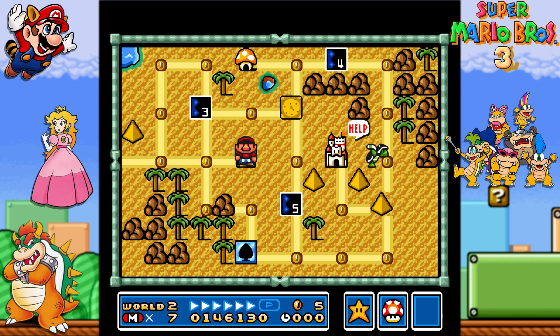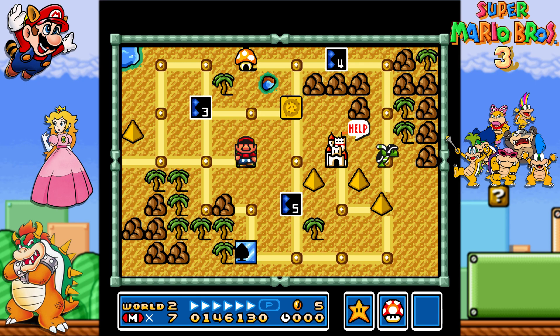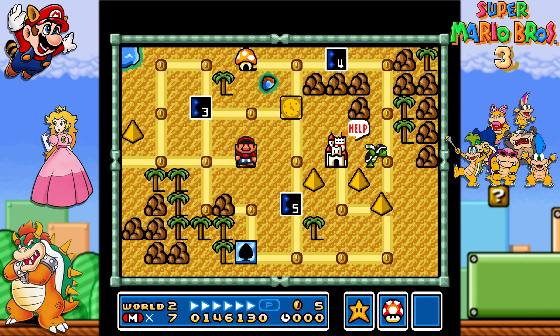Next episode, we're gonna keep on going — we're gonna go for the third level and explore the quicksand, and maybe go for the fourth level as well. Then we will see what the hammer brothers, the fifth level, and the pyramid have to show us. And after that, we will try to finish off the second world. So stay tuned — like, comment, and subscribe. Follow me on social media. See you guys next time — that's my journey in Super Mario Bros. 3 continues.